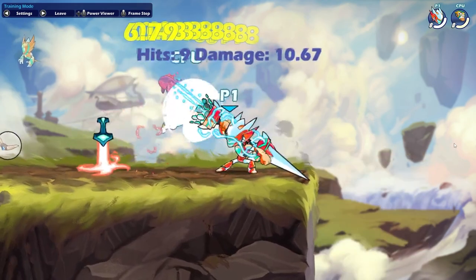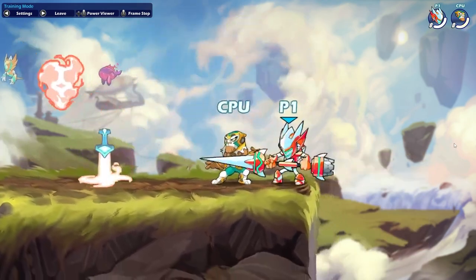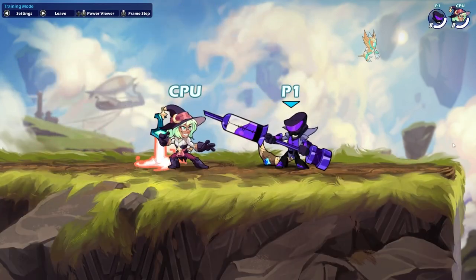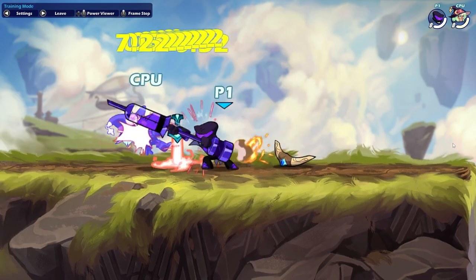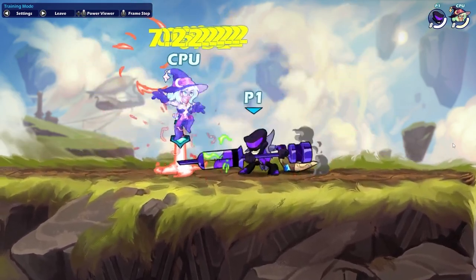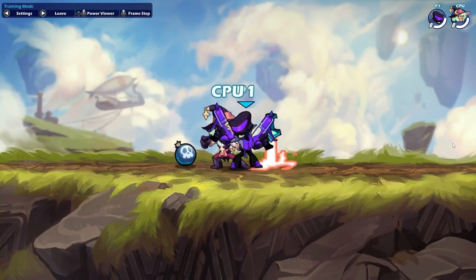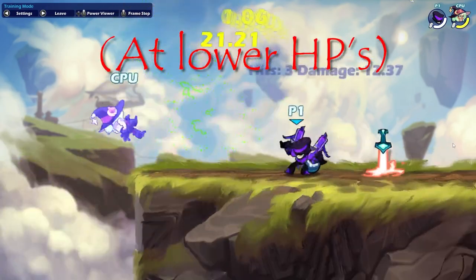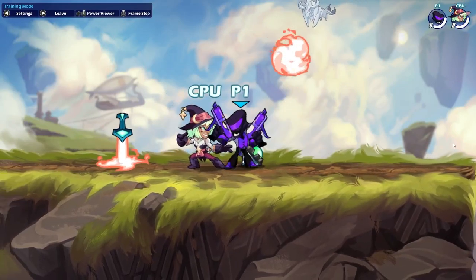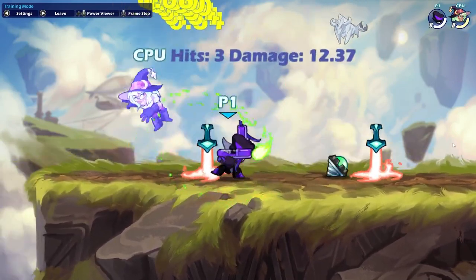On Lance, you can hit Side Light N-Sig to catch a lot of dodges, along with Side Light N-Sig. On Vrax's Lance, believe it or not, if your opponent is dodgeless, you can do Side Light and Sig, and there's nothing they can do about it. If you hit D-Light close on Vrax's Blasters, you can do D-Light Side Sig, and it's just true. You'll get a good feeling of hitting D-Light close versus far over time if you practice enough.